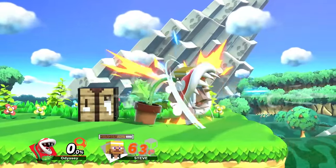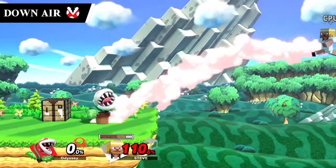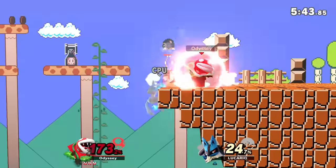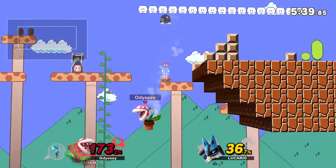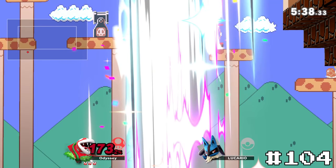For the final meteor smash in bottom tier, we have Piranha Plant's down air, Flowerpot Meteor. This is here for very similar reasons to Ridley, as it's just way too hard to hit this move to make it fun to go for. I used to try for it a bunch, and I think I may have ever seen anyone actually land the spike like two times. So for its underwhelming hitbox, it'll take number 104.